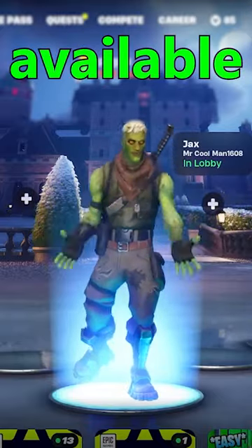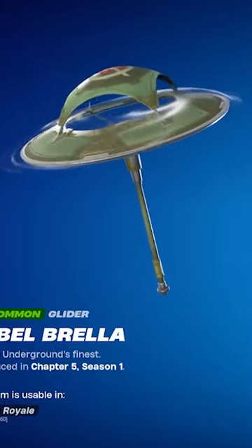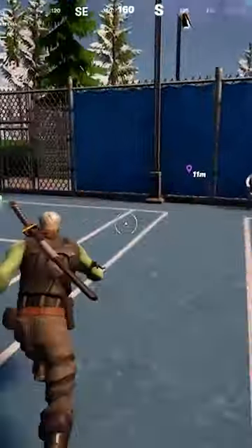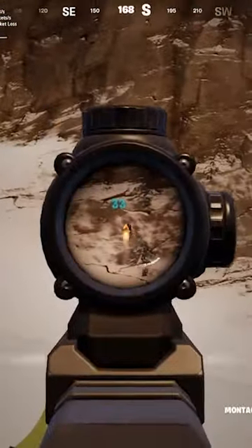The new Win Umbrella for Chapter 5 Season 1 is available, and honestly, it's sort of disappointing. The two-layer design of it just feels super strange, and I'm not even much of a fan of the color, despite being a lover of green. Something about the whole thing just feels off.